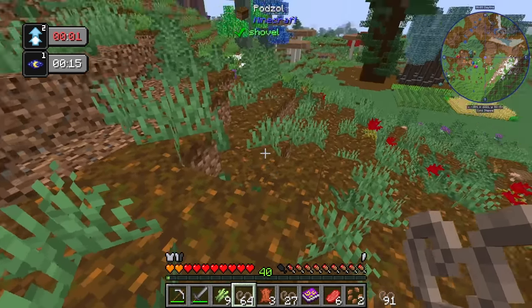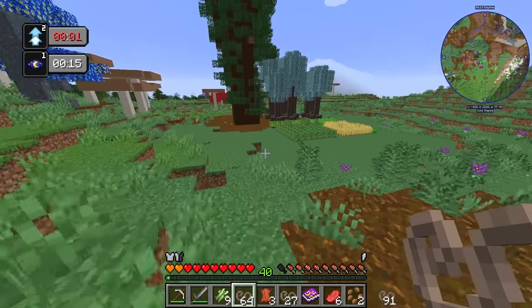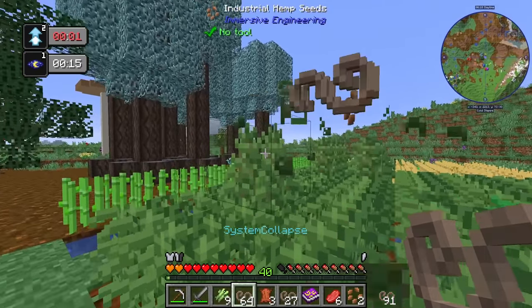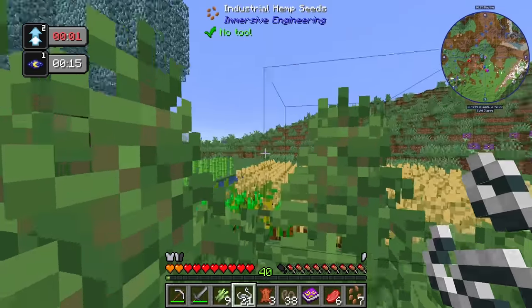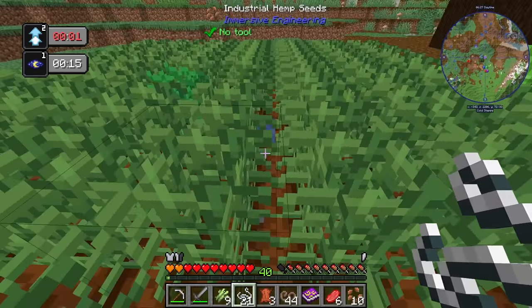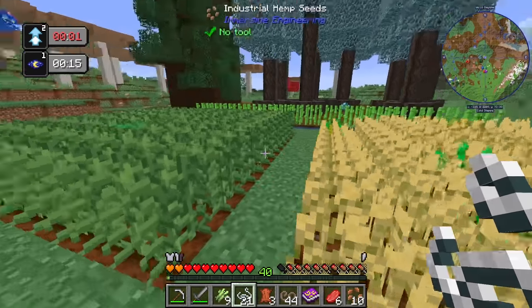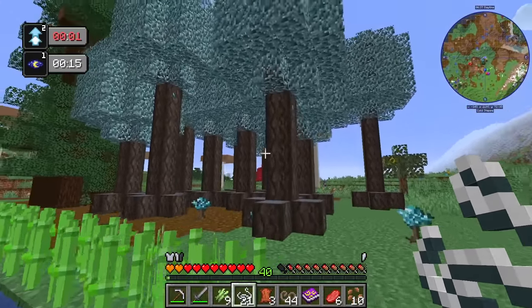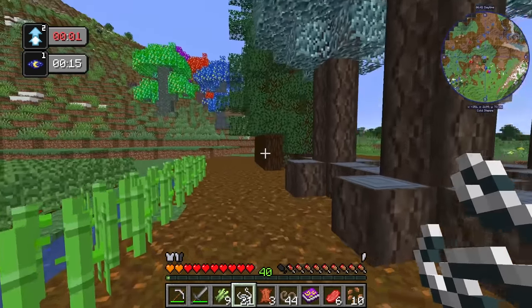We have a tunnel going down into the base. I set up a little area for the farm temporarily. Right now I really just needed stuff like industrial hemp so we can get string easily, because I want to make a backpack. You break the tops and string just drops — super simple, really awesome. Also grew some wheat and some Integrated Dynamics mineral, so we get some of those crystals as well.